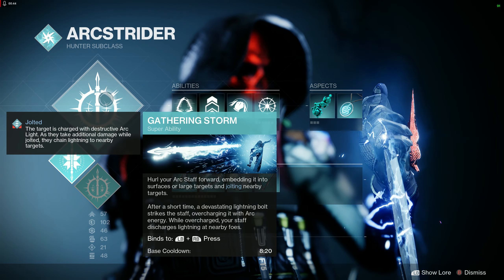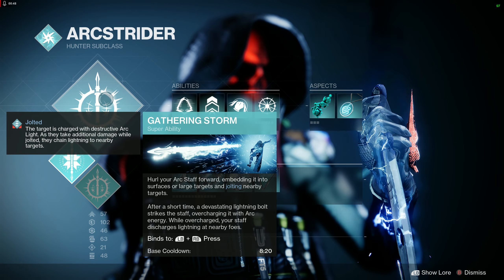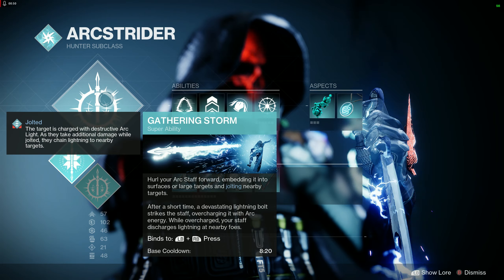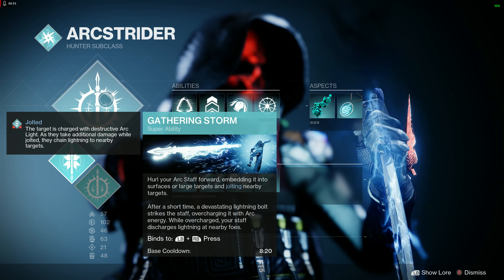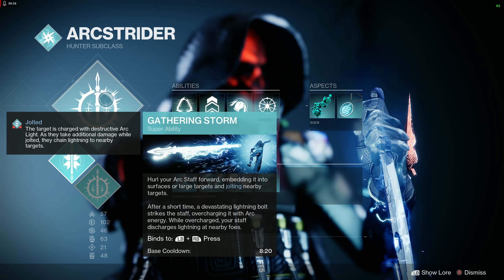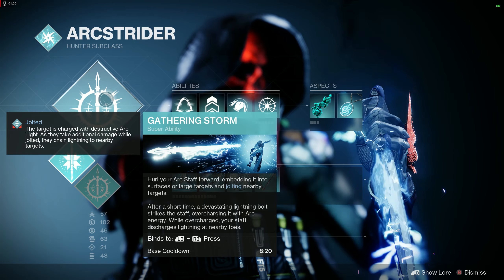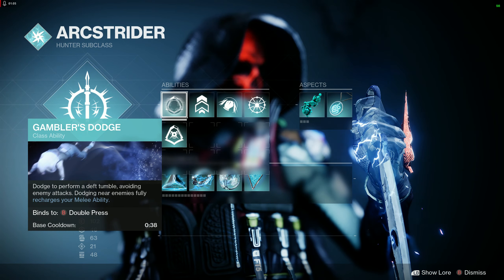For the super we're going to use Gathering Storm — hurl your arc staff forward, embedding it in surfaces or large targets and jolting nearby targets. When you jolt a target, they're charged with destructive arc light, take additional damage, and chain lightning to nearby targets. Pretty decent cooldown, does decent damage — I like it.